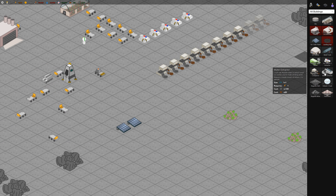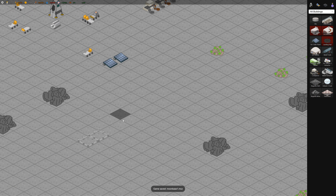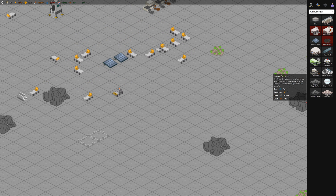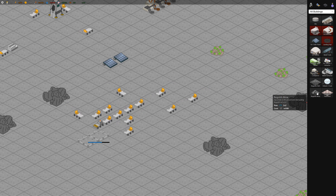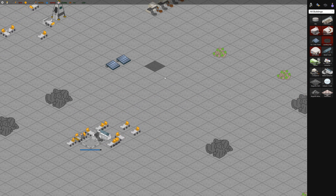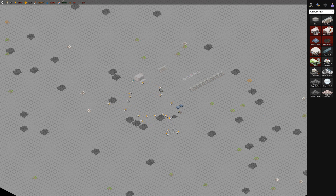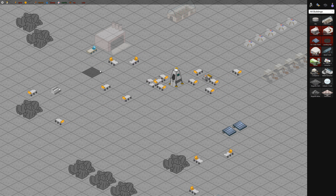We want to get food and water taken care of first. Water extractor - let's put that down here. 80 ore, 100 regolith. And we can build regolith mines, which are nice because then we won't have to be traversing all over the map for those. I'm going to take some of these rovers and park them for this building.